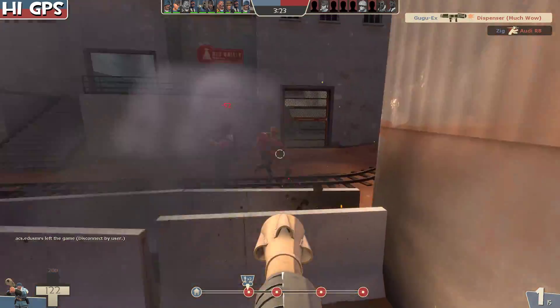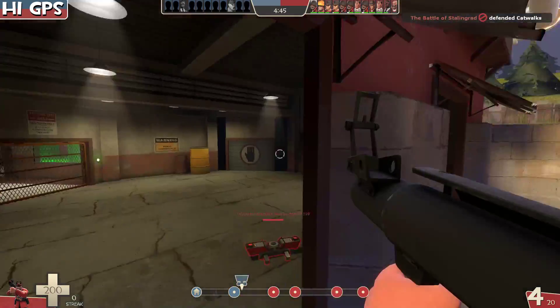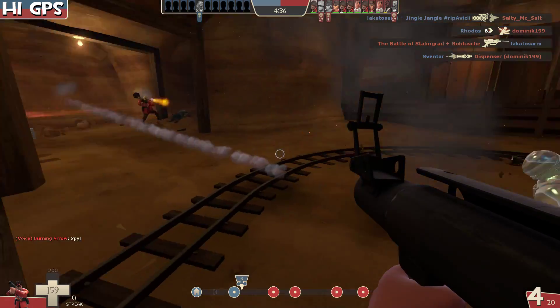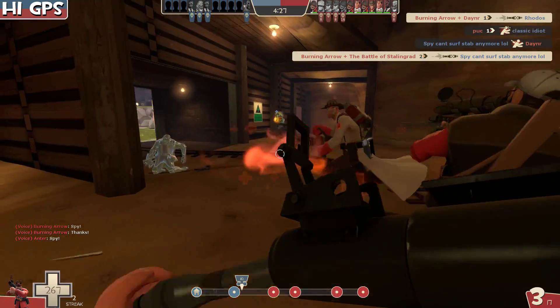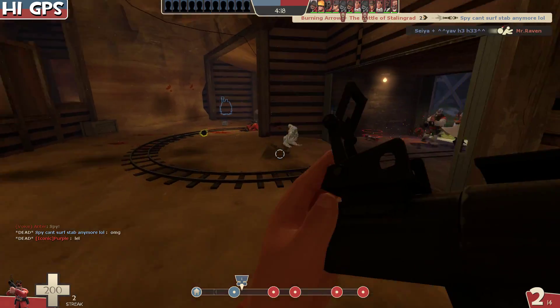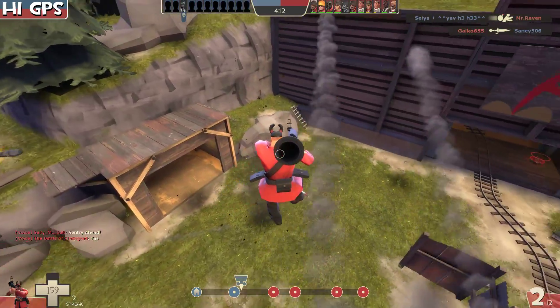He jumps and lands right in front of the enemy team - that's the second dumbest thing we'll see today. Next up is Burning Arrow, who was the only one that actually used air strafes in a creative fashion. Looking at the stats, they provide a lot of tools: you don't get pushed as much, you can move further, and you can jump on people. These are tools you can utilize, if you realize these are not gunboats. Look at his air strafes - he comes up and strafes around soldiers.